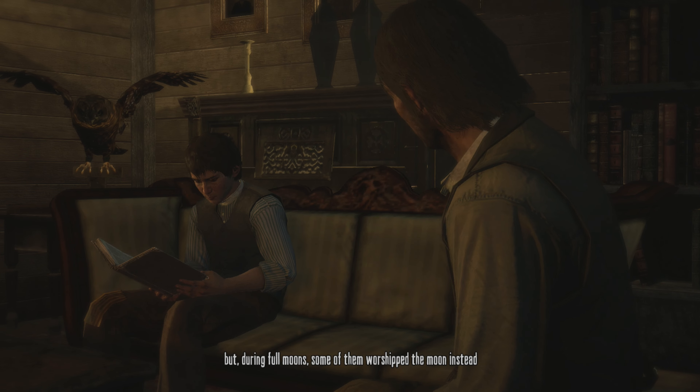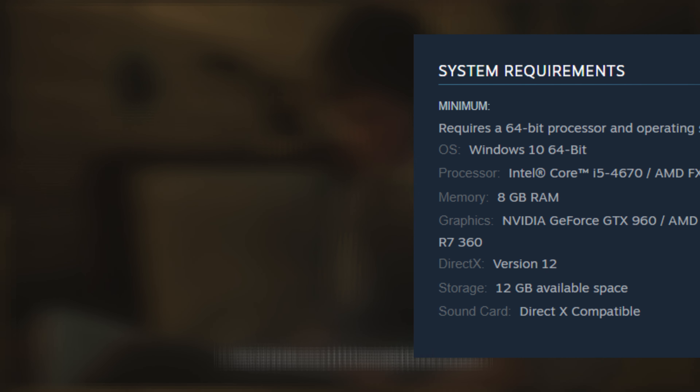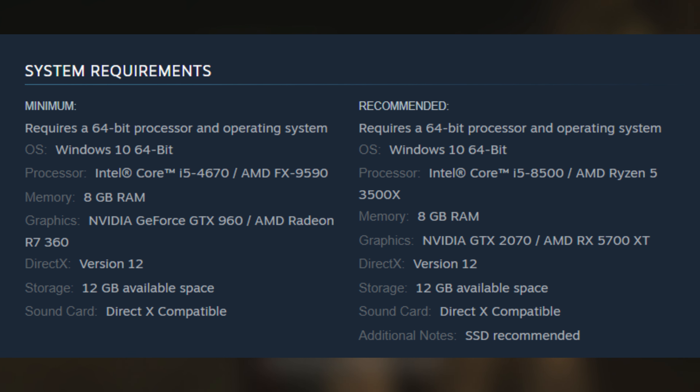Even though it hasn't been on PC officially, people have been playing Red Dead on PC via emulators — but this time it's actually official. Red Dead is releasing on Steam, Epic Games, and Rockstar's own launcher, though you will need a Rockstar account regardless of where you get the game from, like pretty much every single one of their games since GTA 4.